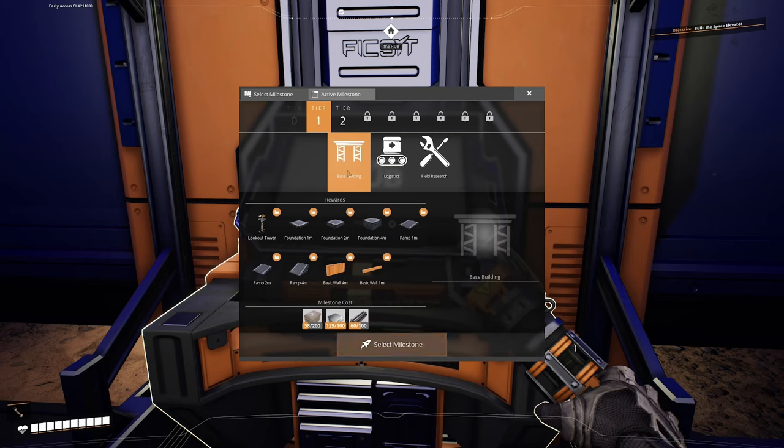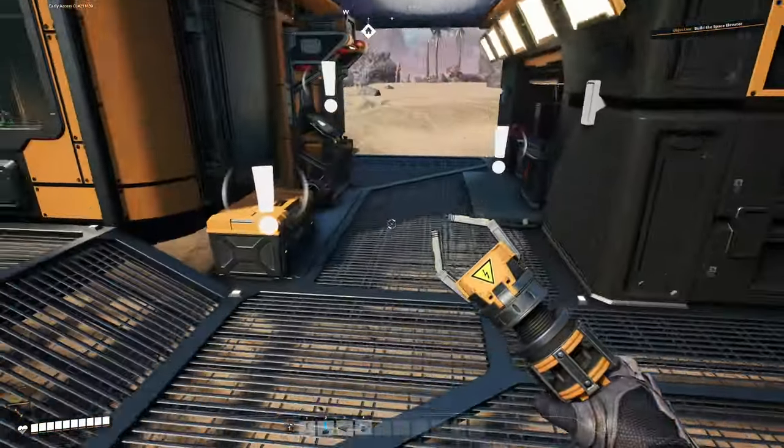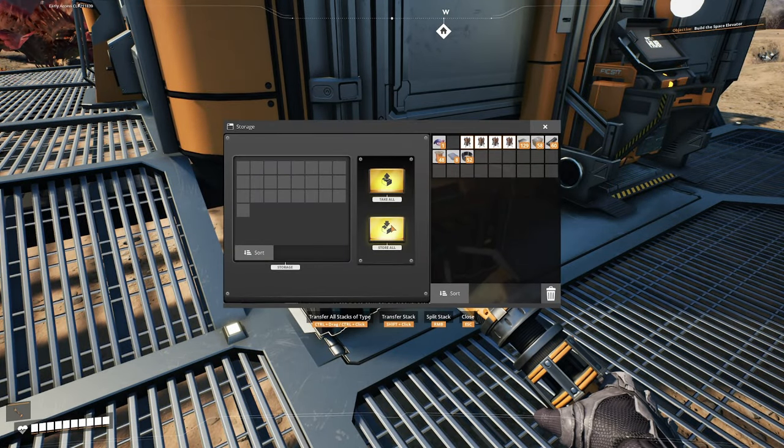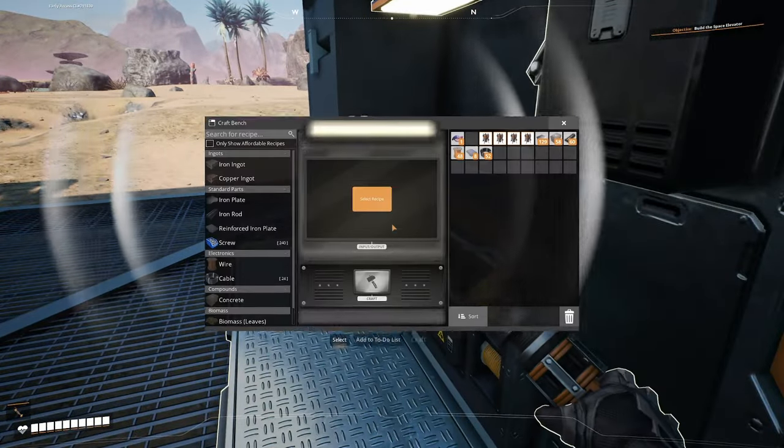The reason why that is a no-brainer first milestone pick is it unlocks foundation. If I could give beginners one tip, it would be to tell them to build on foundations as early as possible. If you care about having clean looking factories - which you don't necessarily have to do by the way - getting onto foundations as soon as you can is the only way to go.